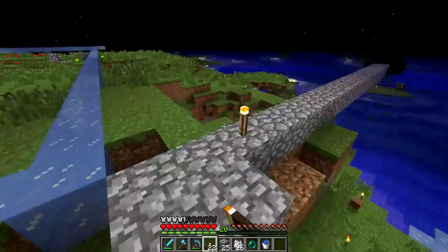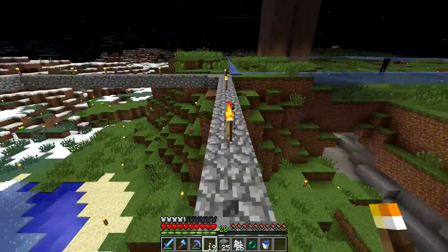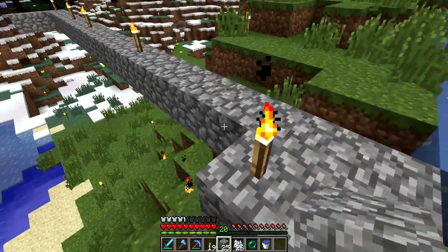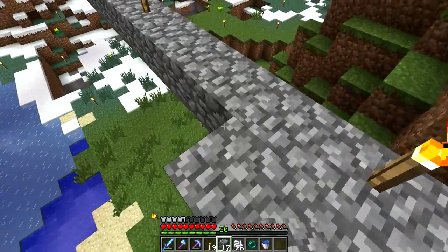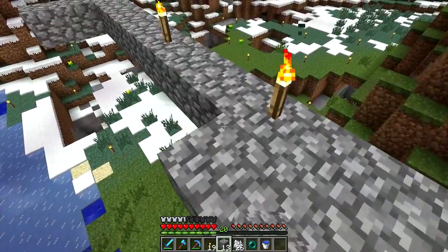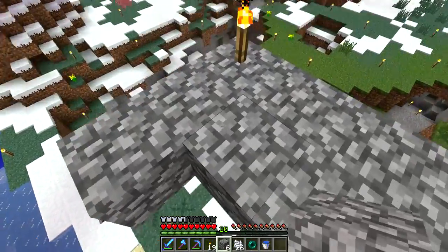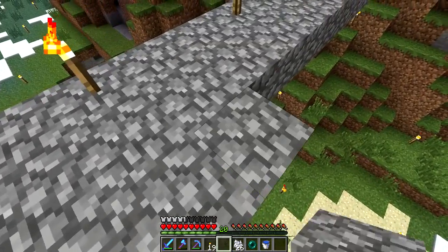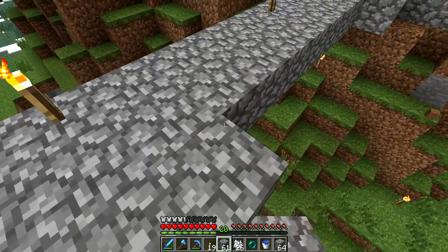And we want to torch this nice and well. By the way, I'm using cobble for this. I am planning on putting a casing over it eventually, so it's not always going to look like crap. I just don't think I'm really going to bother leaving these things floating, so I will probably just put a casing on them - probably some kind of tower or something. That's why I'm making them out of cobble.